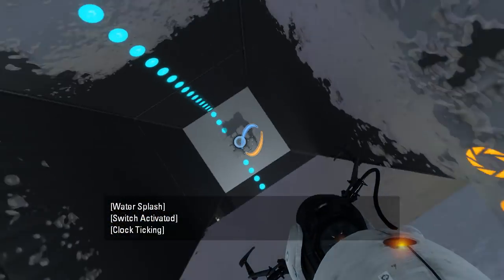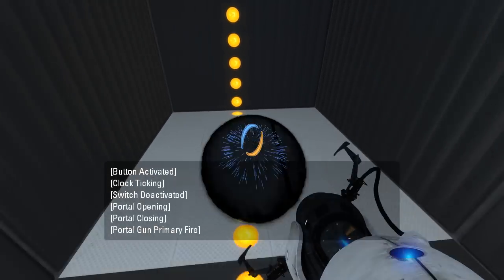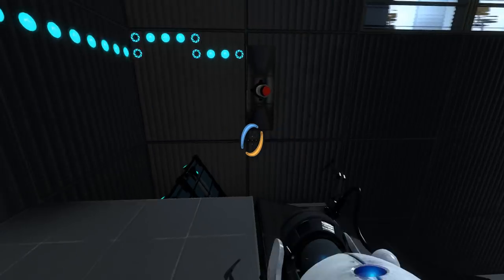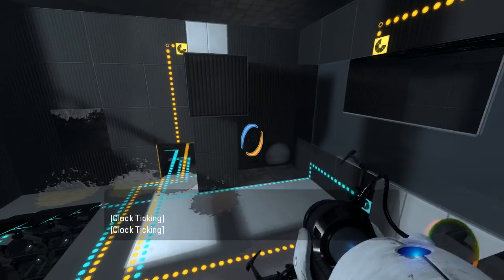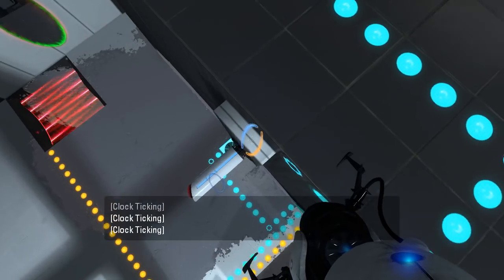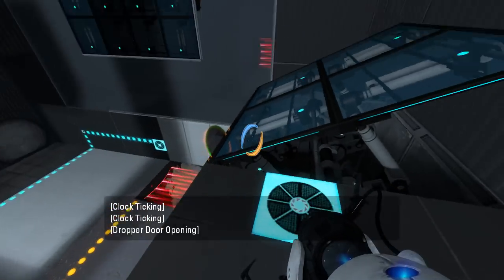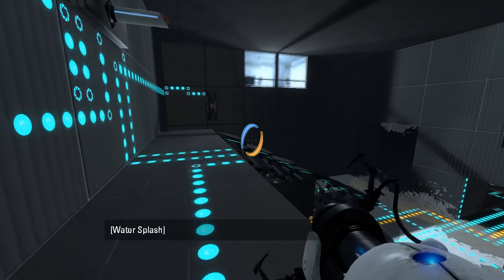I'm not sure what this light bridge is for, because it certainly doesn't do anything useful. Well, there ya have it — now we can get up there and see what this stuff does. Why, though? What does that even go to? Oh right, that's what knocked the cube down. I still have many questions.